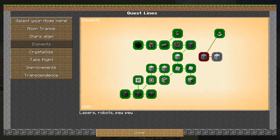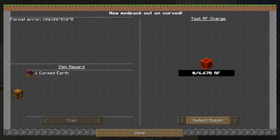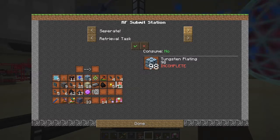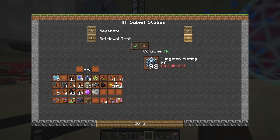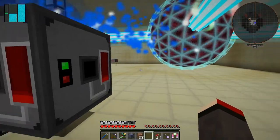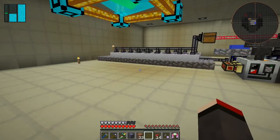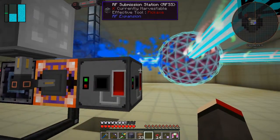Let's go back to Stars Align and select Crystallize, then select this one and click Done. Now if I select this one, hopefully — I don't know what it's doing. I'll tell you what we'll do — does it get any power in this thing? Oh, because you can't submit power to it at the moment. I'm having a think because I don't know what to do.